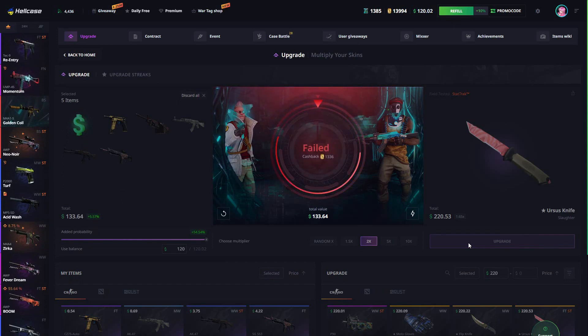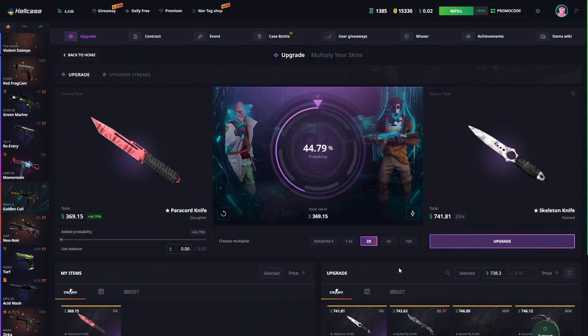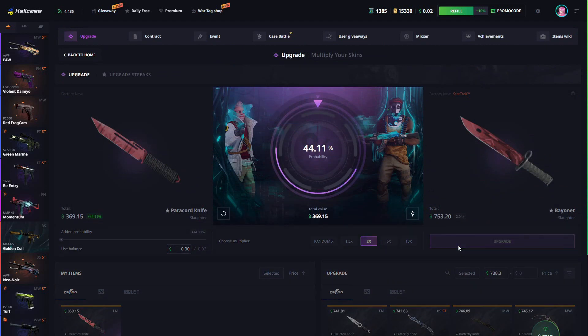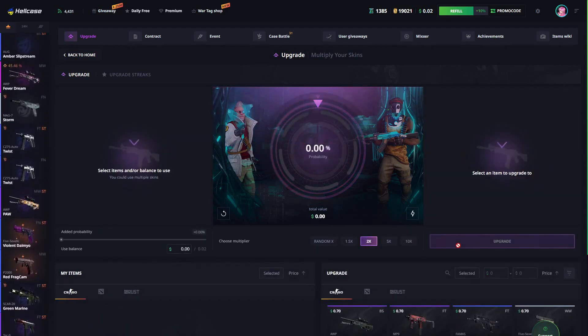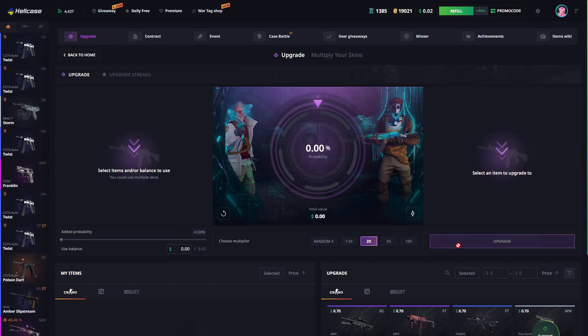Not like that. Now we have just one skin left worth $369 dollars. Let's go for the factory new StatTrak painted slaughter — 44% chance. Oh my god, this one actually hurt. That was so close — we didn't get it. Hopefully there's a happy ending for our balance in another video, but this time this is gonna be it. Thank you so much for watching, hope you enjoyed, and I'll see you in the next one. Peace.